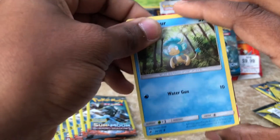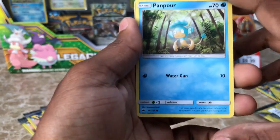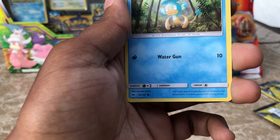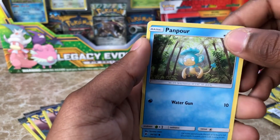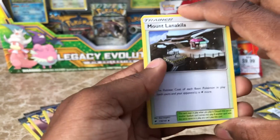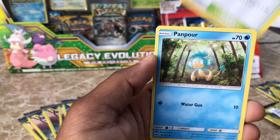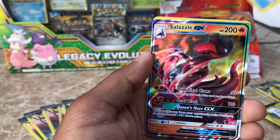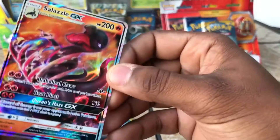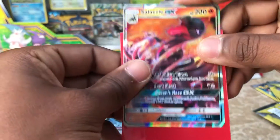Plenty more packs to kill. I see some more magic, guys — what are we about to get? We have a Mount Lanakila, we have a Panpour, and oh wow — another Salazzle GX! And like I said, this card is beautiful. We're going to sleeve that up. Next pack, we have a Necrozma Burning Shadows — I think that was our first Necrozma. I'm feeling lucky, guys.